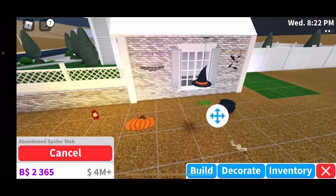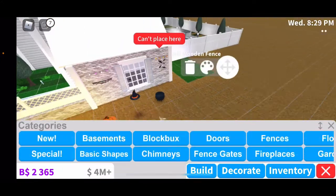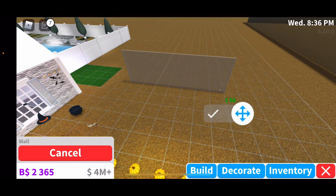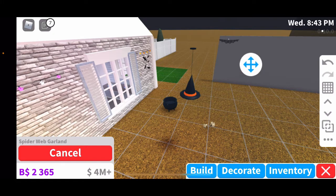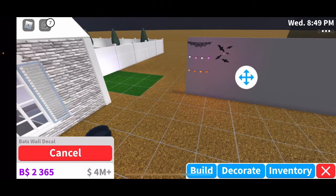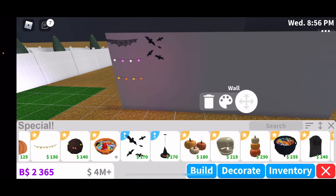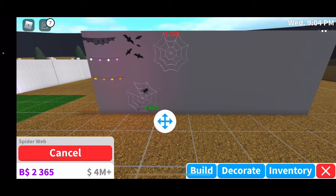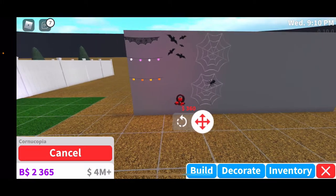Over here we have spider webs — I need to add a wall so I can place the window decals properly. I'm going to make a big wall so it's easier. Let me move all of this stuff. Let's go back — we have an abandoned spider web without any spiders, and then a spider web that has a spider. That's pretty cool.